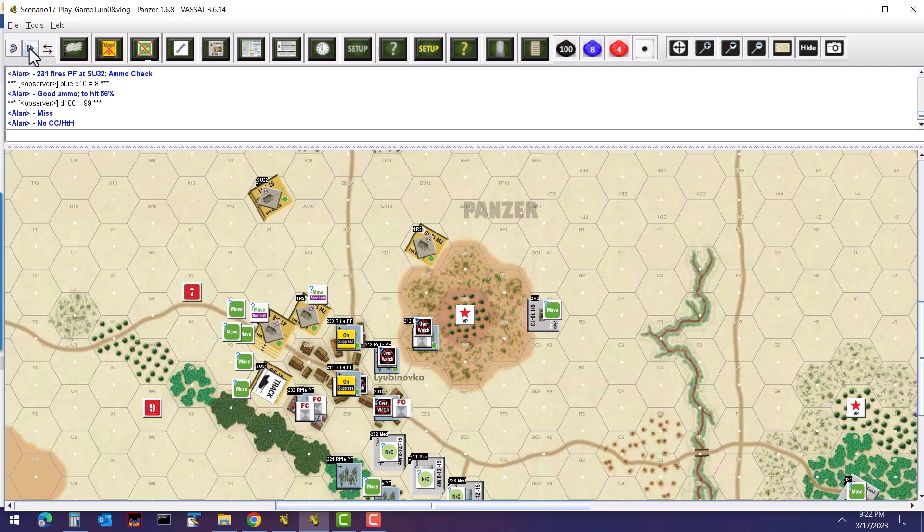No close combat or hand-to-hand this phase. For movement, I made a small logistical mistake and moved the Soviets in the wrong order, but it makes very little difference since the town units were either on overwatch or firing — no movement there. The other units moving into the woods wouldn't have affected anything either. In the long run the order didn't matter, though I did correct this in later turns. Anyway, here goes Soviet movement.